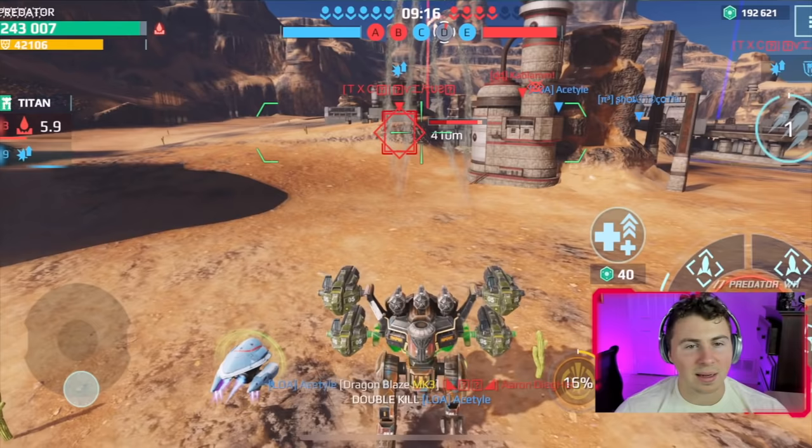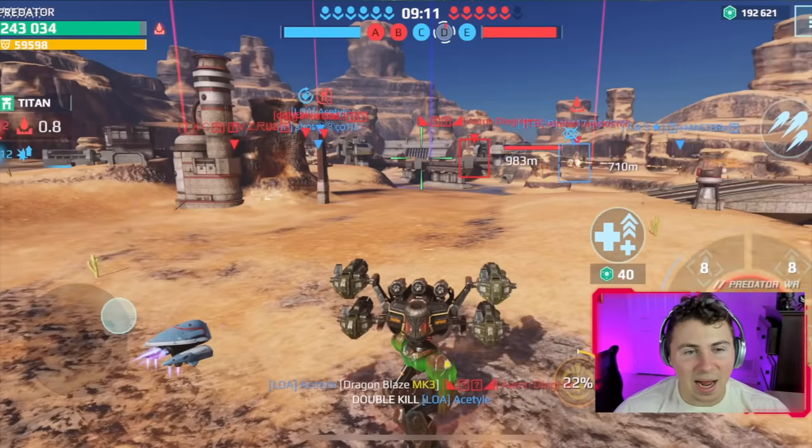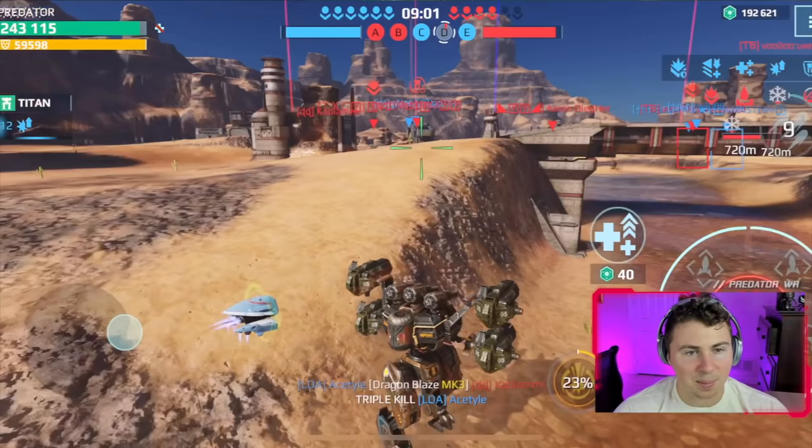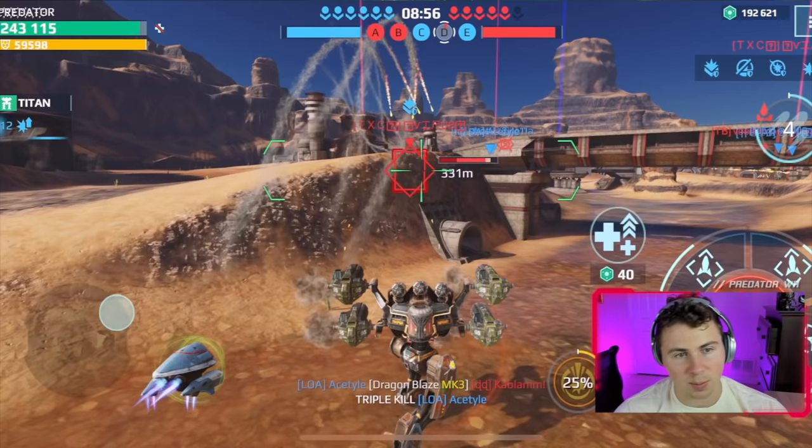The AI of the homing missiles is actually pretty good — they do curve around objects and buildings pretty well. At one point back in the day it was such an issue that people would actually complain about it, saying 'Hydras are so annoying because they curve around all these buildings.' And now we have weapons that literally curve bullets.